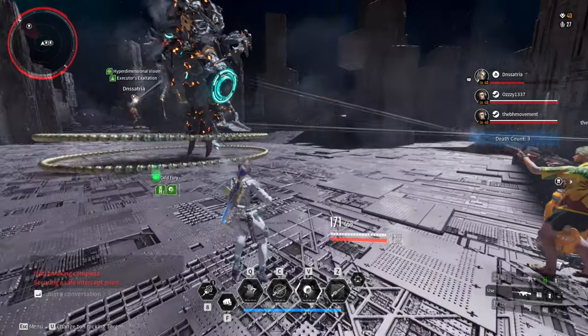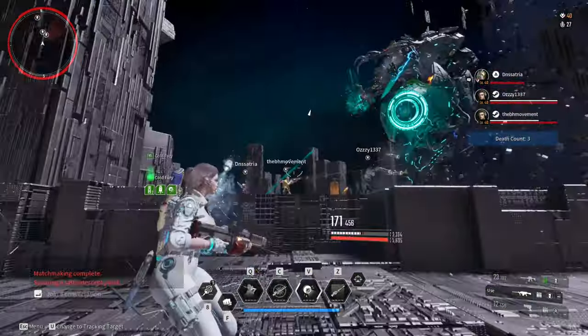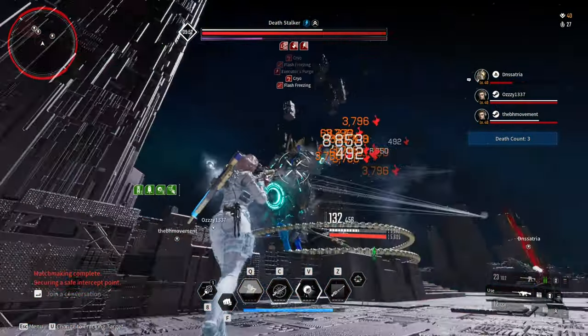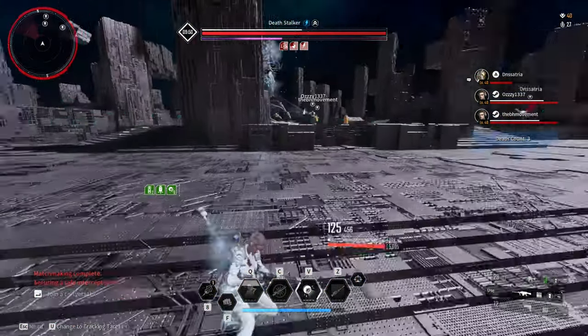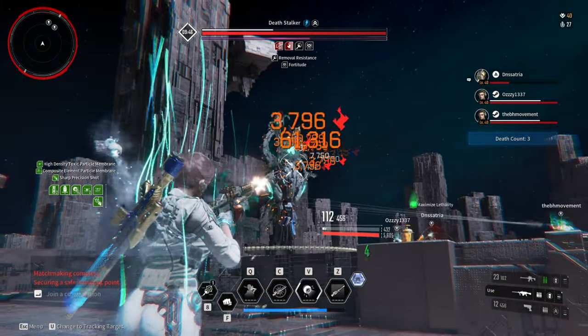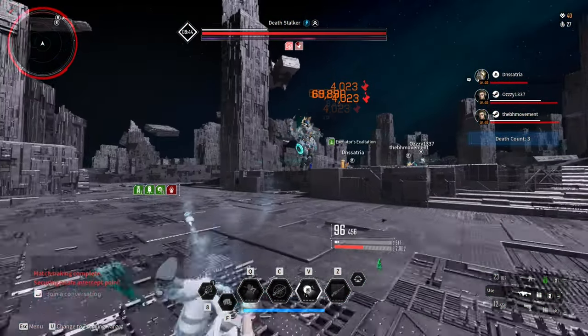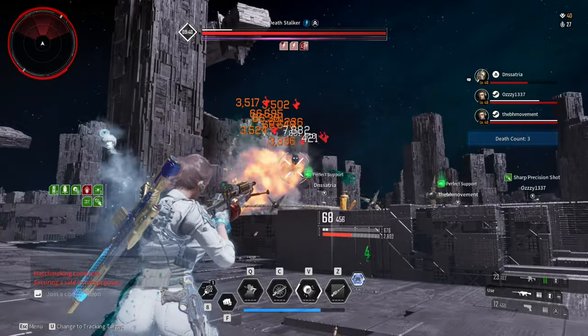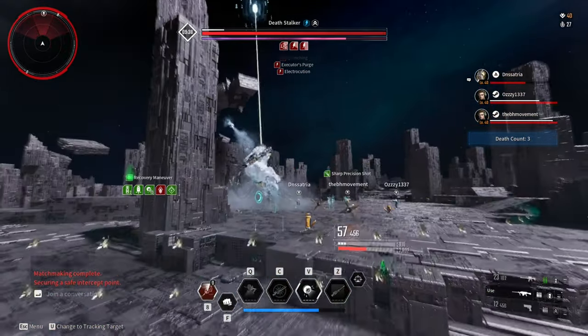The First Descendant is suffering from a bullet crisis, and this is prevalent especially for impact, special, and high-powered weapon types. As of right now, we don't have sufficient amounts of ammo reserve, and this makes these weapon types not so efficient because there is not enough ammo reserve.